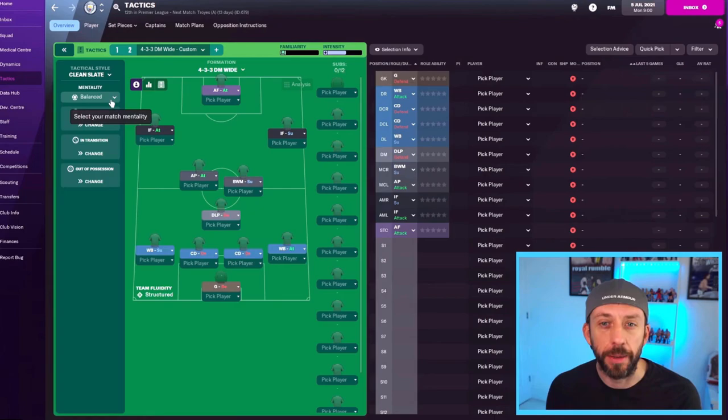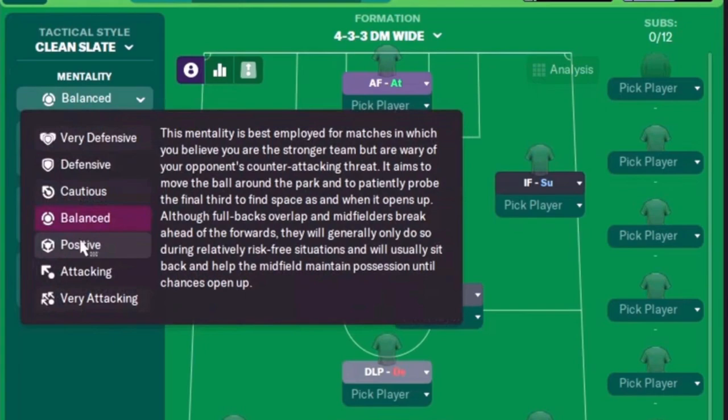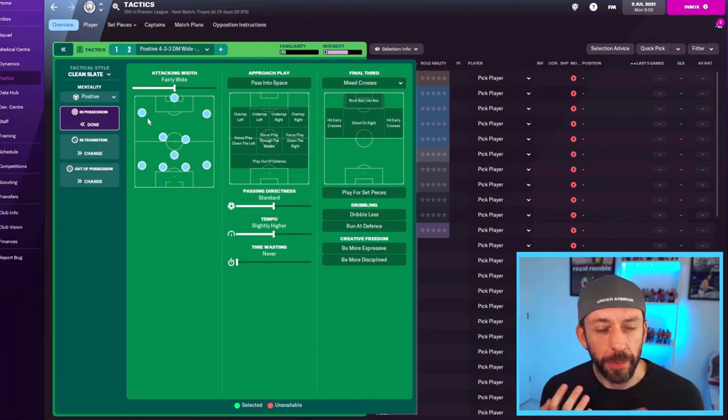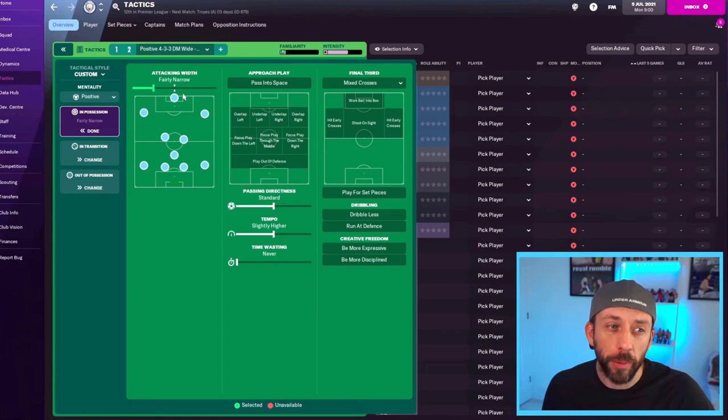We've got our roles sorted for the aggressive 4-3-3 — now let's get some team instructions involved. Starting with mentality: for an aggressive 4-3-3 we go positive or attacking. Against a team I expect to beat I'll go attacking — the team will be more direct with passing. For most games I'll start with a positive mentality. Our system is built for wing backs to exploit gaps in behind, so we'll go fairly wide for attacking width.